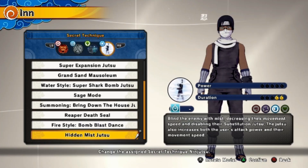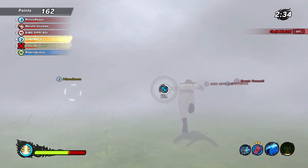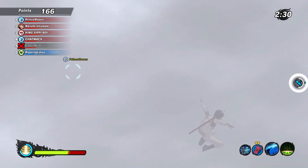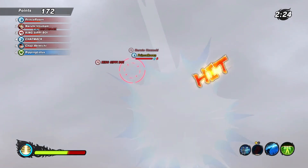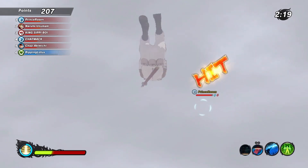Now lastly, for his secret technique, the Hidden Mist Jutsu: blind the enemy with mist, decreasing their movement speed and disabling their substitution jutsu. The jutsu also increases both the user's attack power and their movement speed. In my personal opinion, this jutsu is nothing short of amazing. As you can see on the screen, you cannot see anything if you are on the receiving end of this jutsu, and it affects the entire enemy team and covers the entire map. The only way to cancel it early is if you kill the person who cast the jutsu.